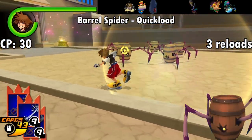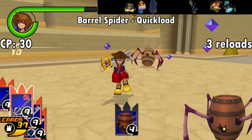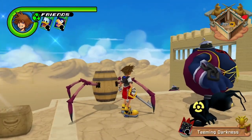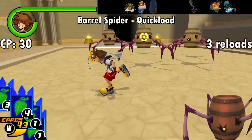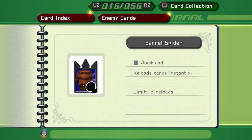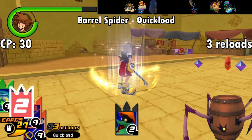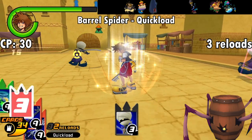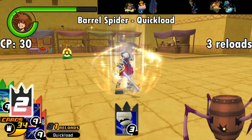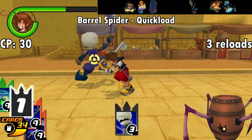Up next is the Barrel Spider with the Quick Load ability at 30 CP. It's one of the least common regular enemy cards in the game since Barrel Spiders are generally uncommon spawns — you can only find them by hitting barrels in the field, some of which drop prizes and some of which initiate an encounter. The Quick Load effect is pretty middling. The description says it reloads your cards instantly, which it does — but also doesn't. You still have to fill up the counter; Quick Load just skips the shuffling animation that cards have to cycle through before they're usable. So they're definitely loading quicker, but maybe not as quick as you'd initially think. With so many other cards available, there's probably something more worth your time and points unless you've got a deck with a ton of cards.